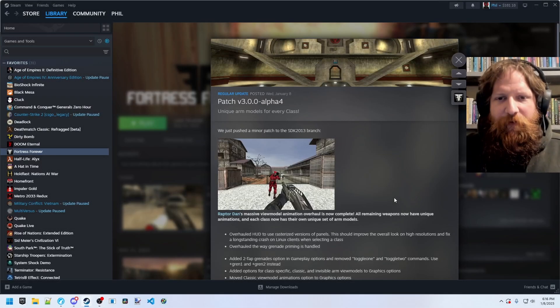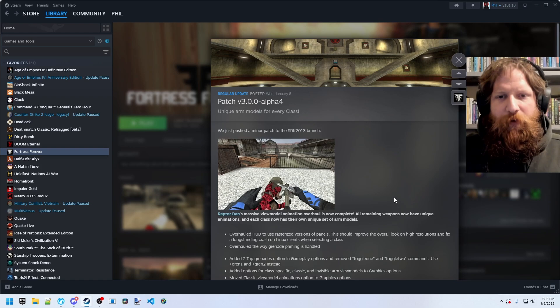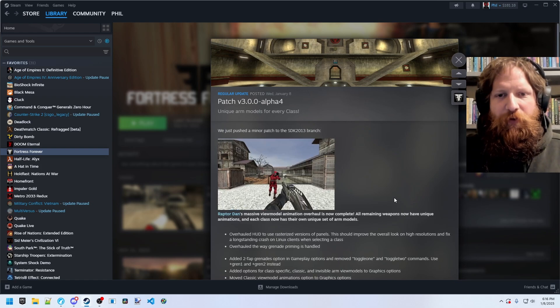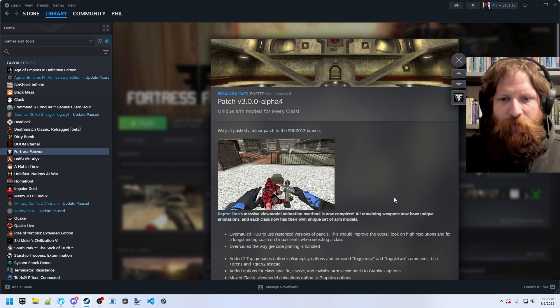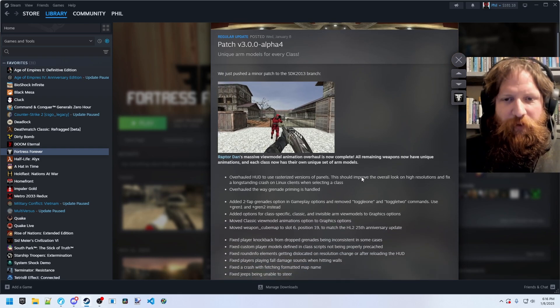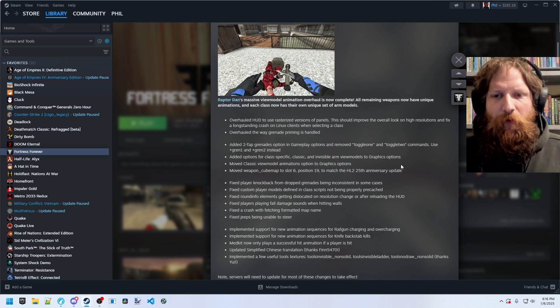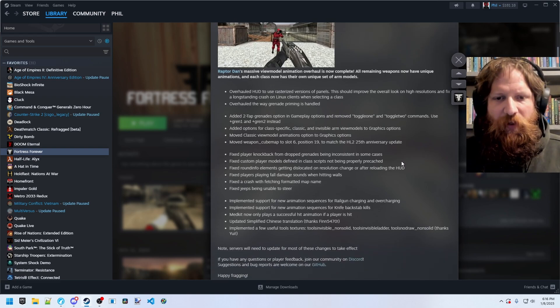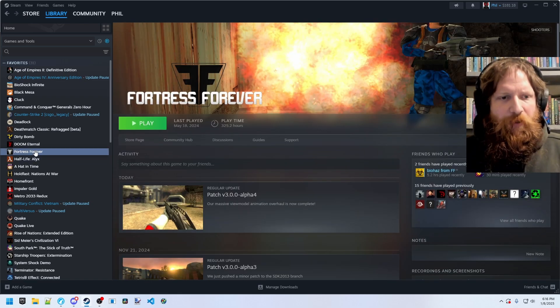There's an update hitting today for Fortress Forever on the new port to SDK 2013. This will be alpha 4 for patch version 3. There are going to be some new weapon animations, new menu options, and some long-standing bugs getting fixed here. Really great to see that, so we're going to take a look at that.